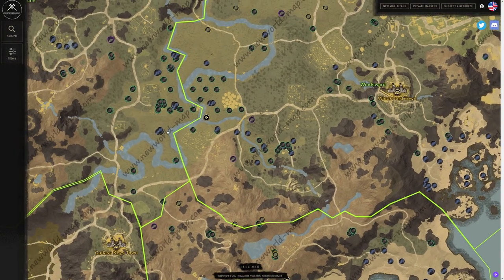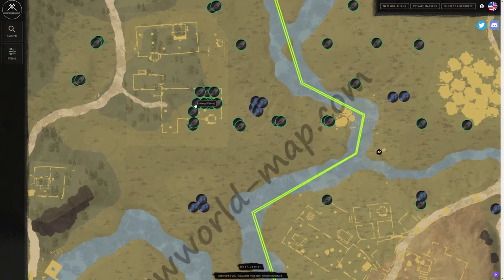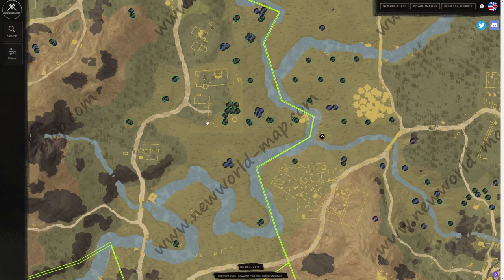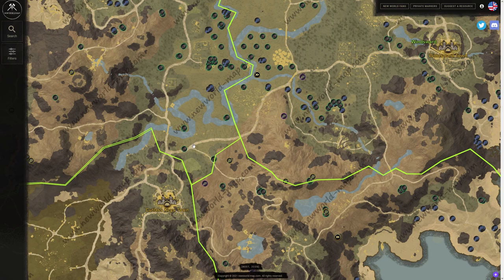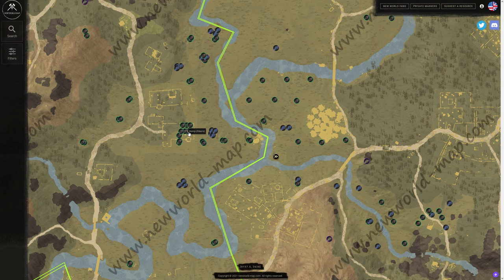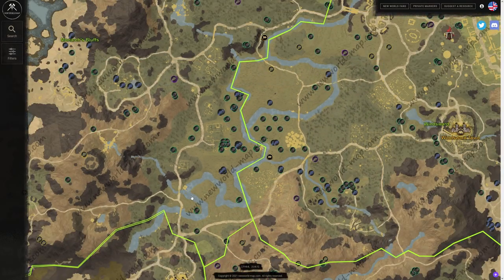There is a fiber spot down in Windsward that is amazing — basically a fiber field right around here. I've used this fiber field quite a bit in the past. You can run through and get all this fiber, and there are also herbs along the way. This is near the starting quest zone, and there's a Spirit Shrine right here. What I always did to save resources was make my inn recall there and just run up the path — you're basically there in 30 seconds. It's a great spot for a ton of hemp fibers, which is one of the most common items on the town project board.